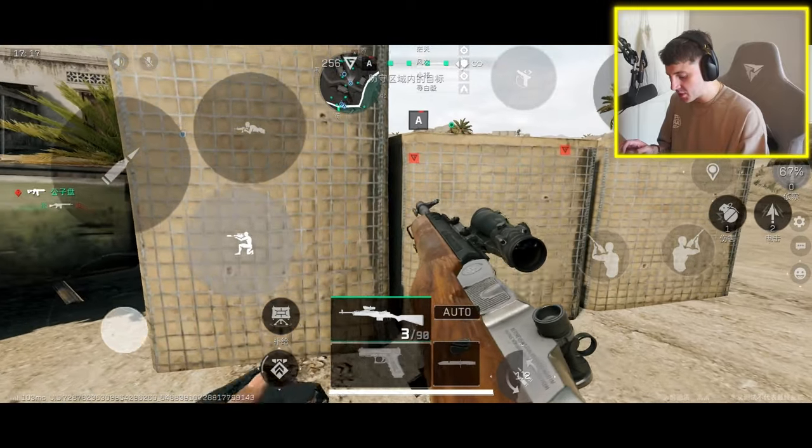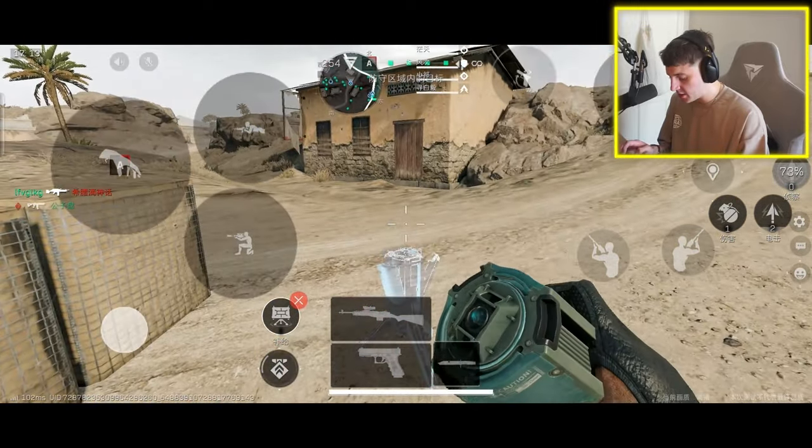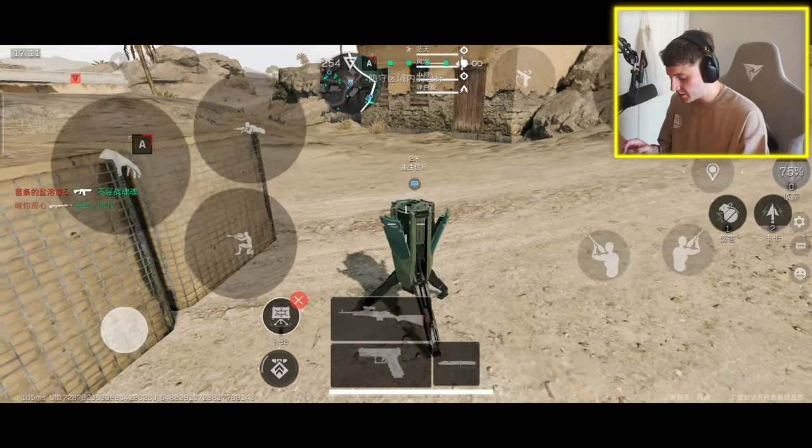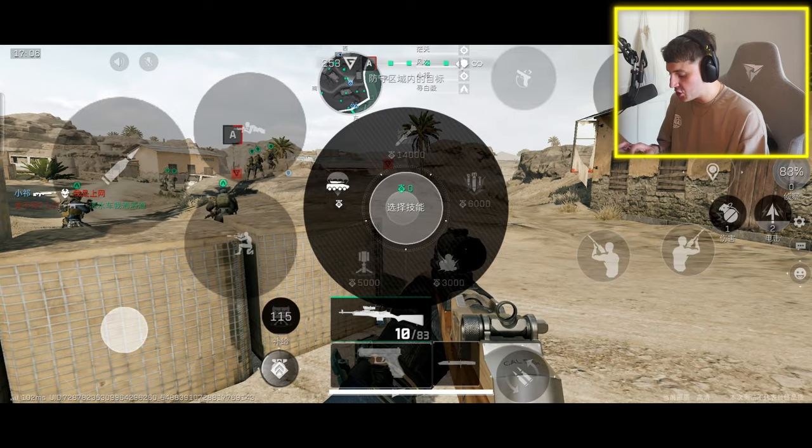I think there's a weapon inspect somewhere but I'm not sure where it is. There's a little recon thing and you can also drop air drops — you can call in missiles and vehicles and stuff as well.